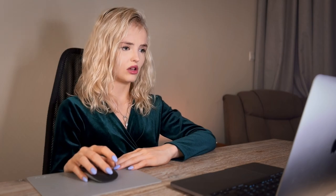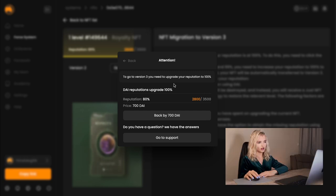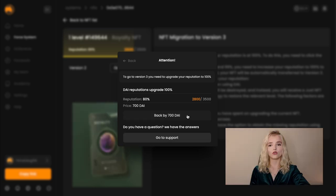Situation 5: If you have a positive reputation but it's less than 100% and Splitting is unavailable, it means we don't have data regarding your NFT's enhancement from your side, as well as information about your marketplace spending.